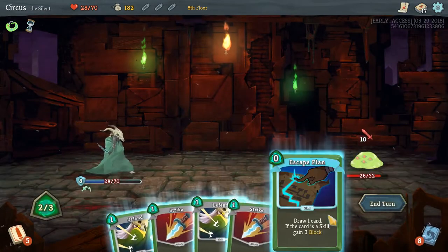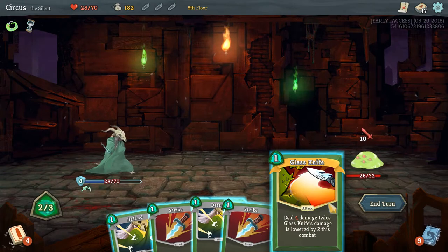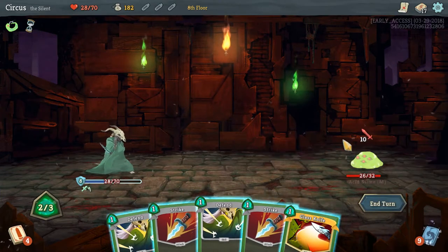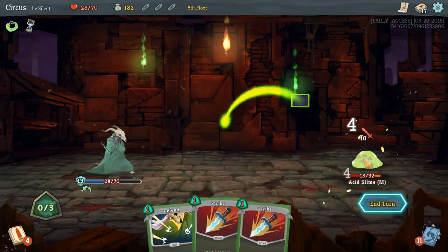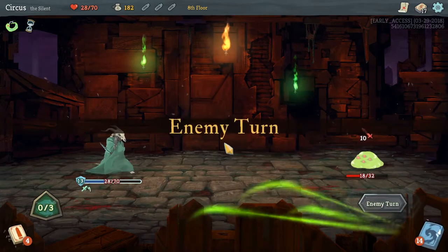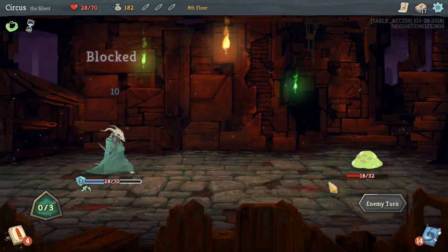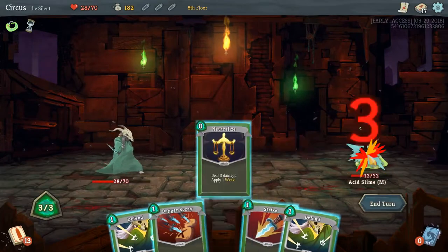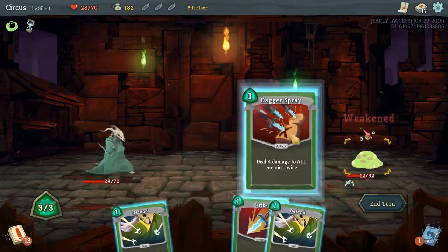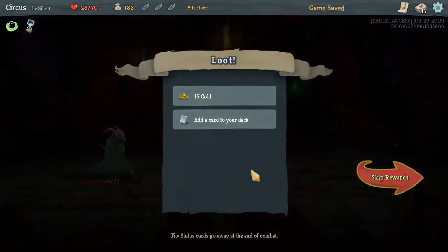With a good hand the slime is actually dead. We neutralize him, use Dagger Spray, then Strike — easy. We're hurting for health. For the card reward: Dodge and Roll (gain 4 block this turn, gain 4 block next turn), Acrobatics (draw 3 cards), or Flying Knee (deal 8 damage, next turn gain 1 energy). I like both Dodge and Roll and Flying Knee — I'll go with Flying Knee for more aggressive output.